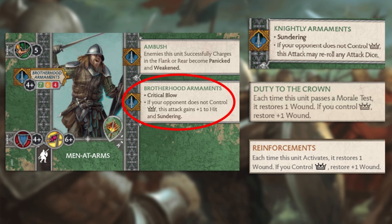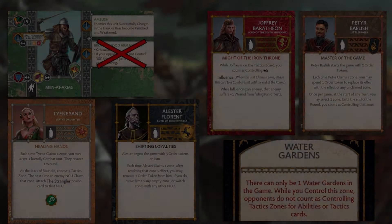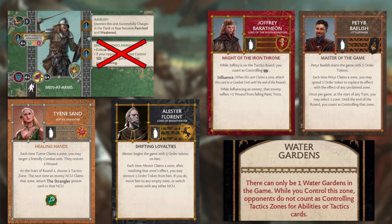This is a good moment to point out just how many crown-dependent abilities the Brotherhood Without Banners has so far. These guys definitely don't want their opponent to control the crown, making it imperative for Brotherhood players' opponents to prepare for this if they want to reduce the power level of the Brotherhood army. This crown synergy opens up the opportunity for Brotherhood players to greatly increase the power of their unit abilities and presumably the power of their tactics cards, but this crown synergy is a double-edged sword. If the opponent is able to counter the crown control mechanic, the Brotherhood army will have some of the wind taken out of its sails. The NCUs and the Water Garden Zone on screen now are some of the ways the Brotherhood player's crown mechanic can be confounded.